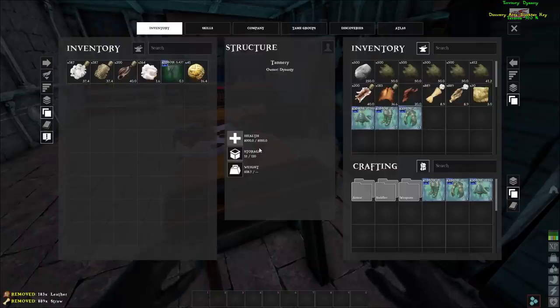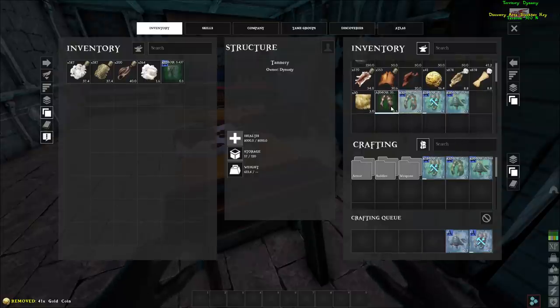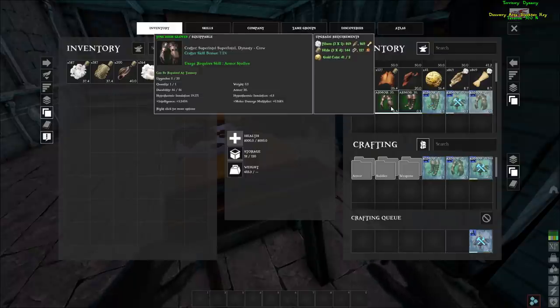The other thing we're gonna need is a crow. The crows actually give a bonus to intel. Let's craft up one of each of these. I'm thinking we craft up the best set. That's actually not bad — 7.1%. Decent intel boost.